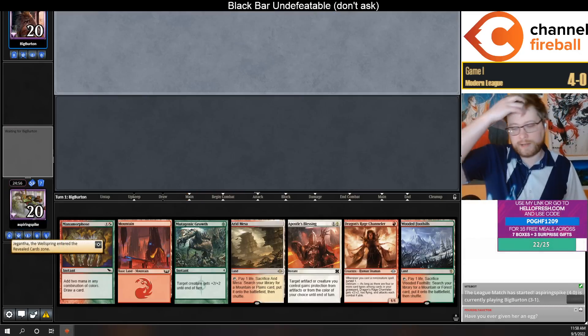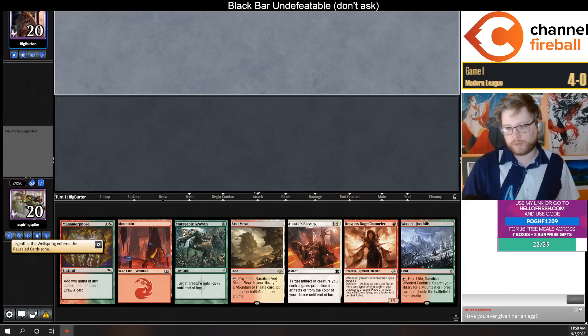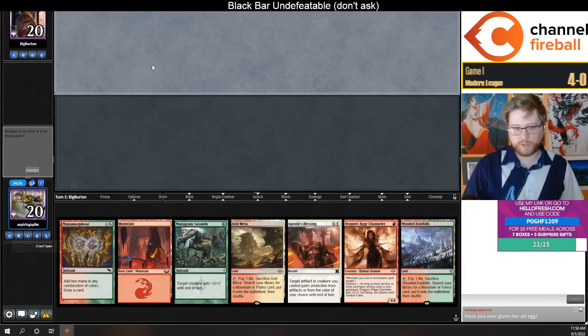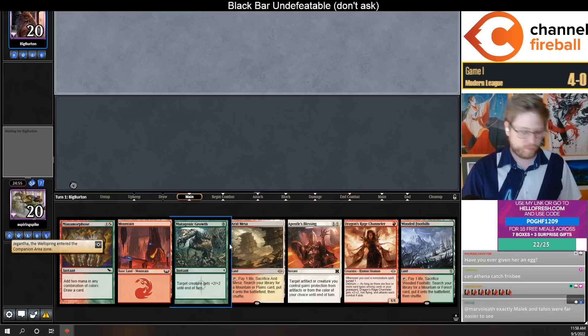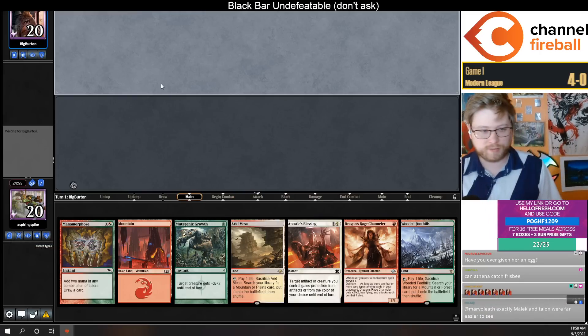You want to play a lot of fetchlands in your Underworld Breach deck, so there's not as much room for utility lands. It's just tough — you're cracking your lands aggressively, then you draw a Breach and you have no mana left in your 16-land deck.